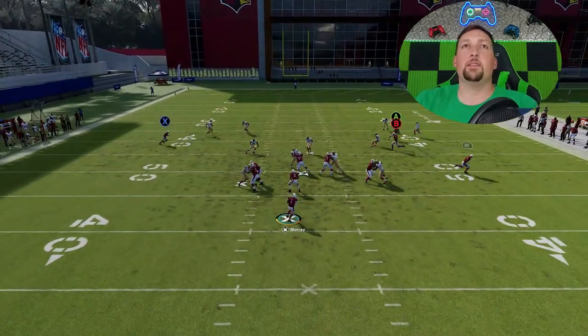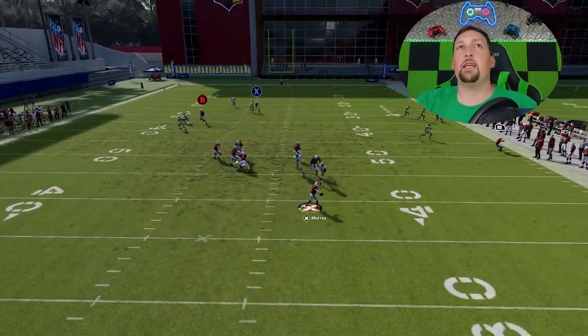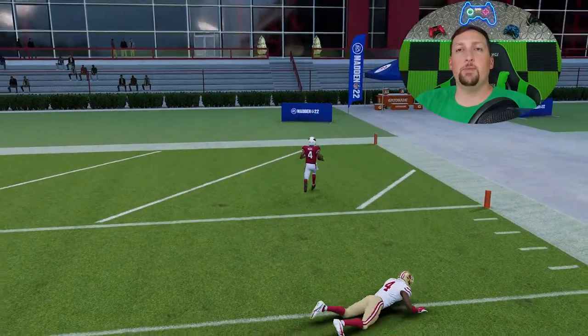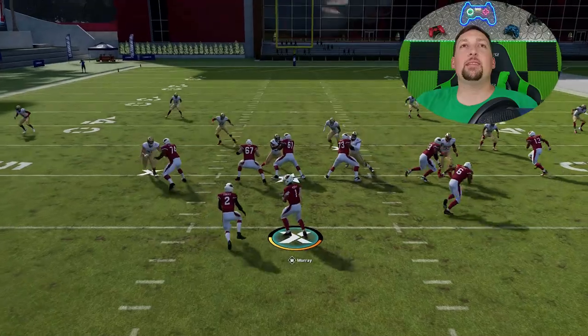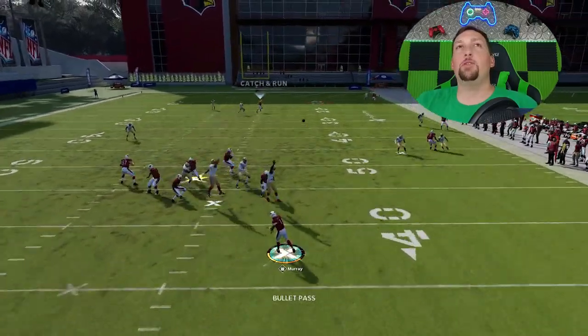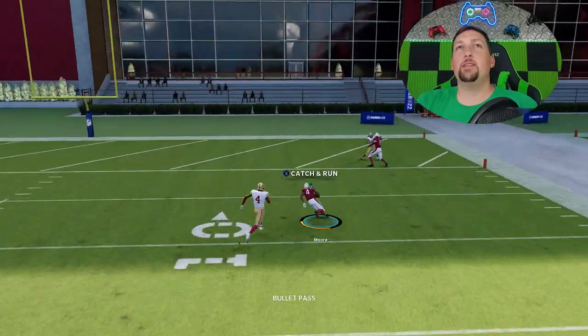The slant will be enough to basically confuse the safeties and the cornerbacks. You can see how the X route basically just gets right past the cornerback who is really supposed to be covering them the entire time. If you don't make that slant adjustment, essentially the safety will help out. But even without making any adjustments at all, it still beats the coverage very easily.